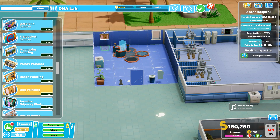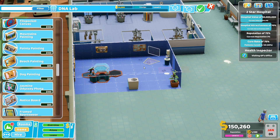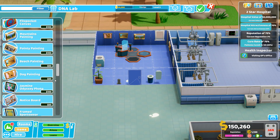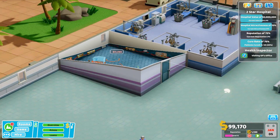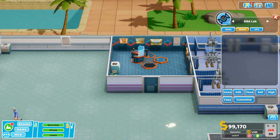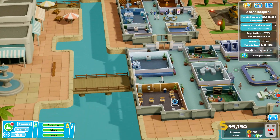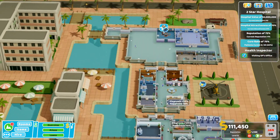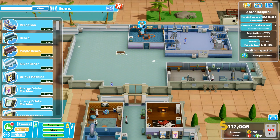Adding a dog painting, beach painting, mountain painting, pointy painting, and notice board to decorate the DNA lab. Setting it for treatment. The lady who went in for training will just work in the DNA lab. Getting some benches for patients to sit on.